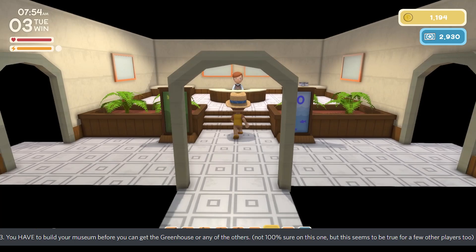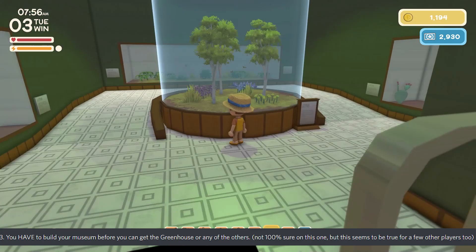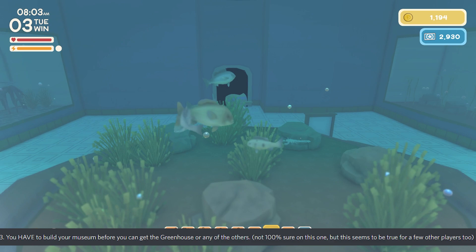Number three: you have to build your museum before you can get the greenhouse or any other buildings and NPCs in your town. I'm not 100% sure on this but it seems to be true for other players too. We're talking about permanent residents here, not the one-day-stay kind of NPCs.